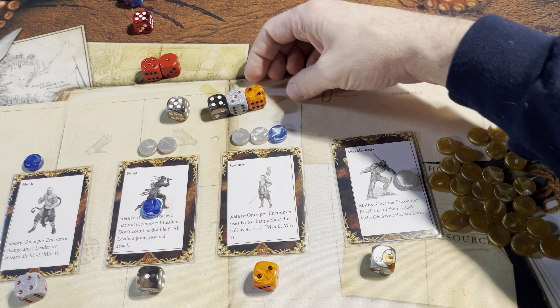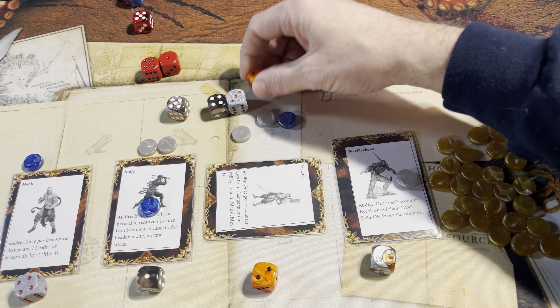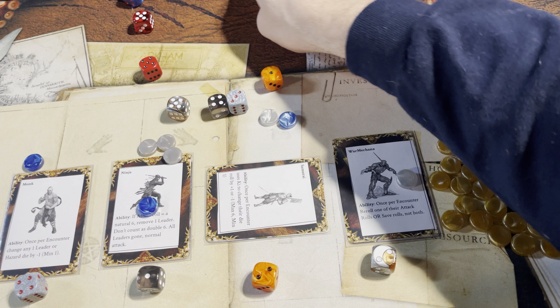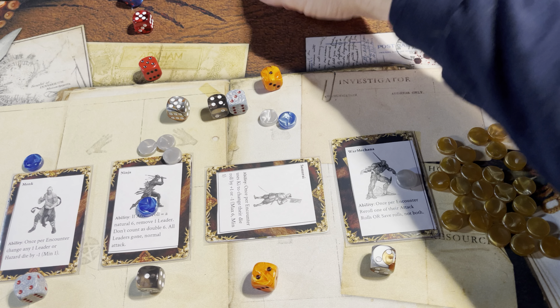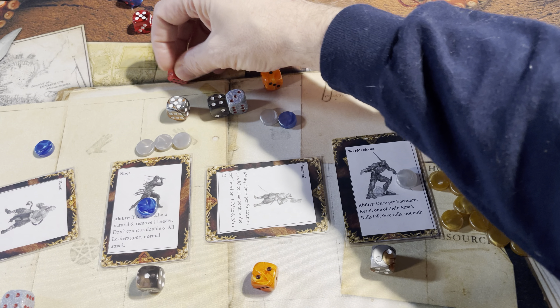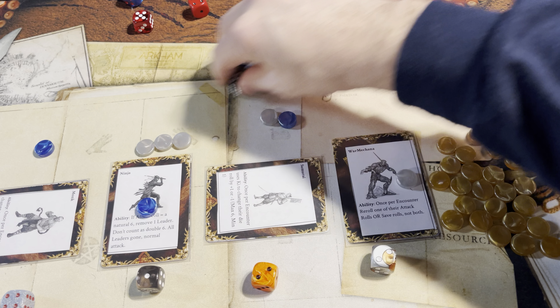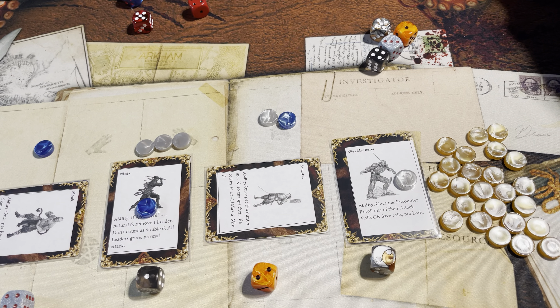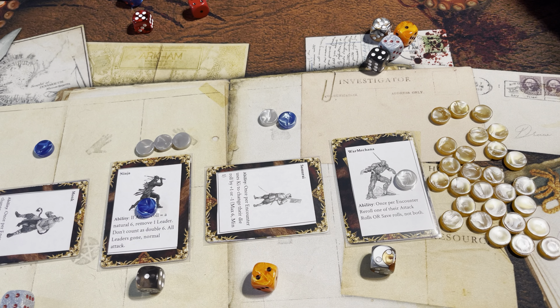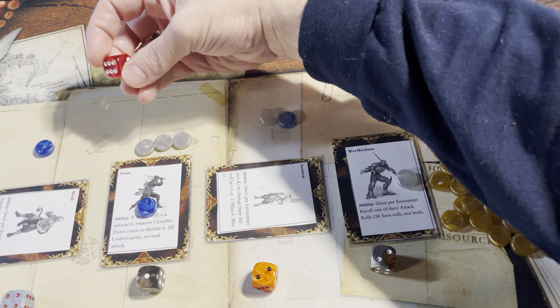What other abilities can we do here? The warm Akana changes his down to one, and the monk can trick this one down to a four, and it's defeated by the ninja. Teamwork! They each get a loot token.